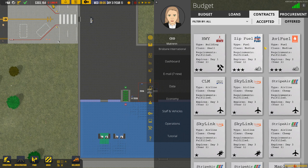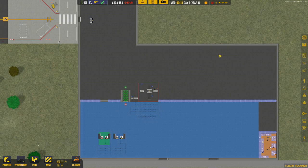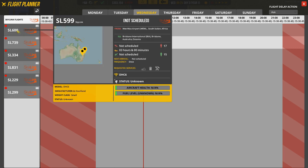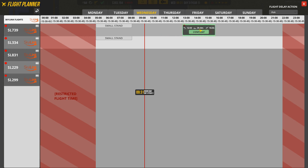We want cheap flights for a small regional airport, so we've got some one-star cheap flights here. Let's go with Skylink — we want six light class flights, we've got a small stand set up and a check-in desk, so let's sign this one. Now that we've signed the contract, jump onto the Flight Planner in the bottom right-hand corner. Click it and you can see the airlines on the left-hand side — we've got small stands already. Click and you've got the six aircraft to schedule.